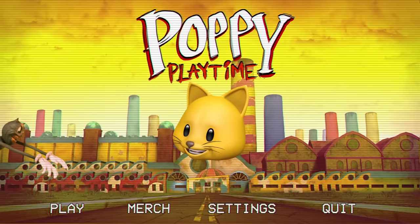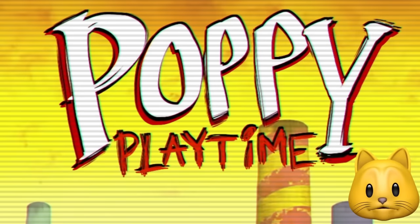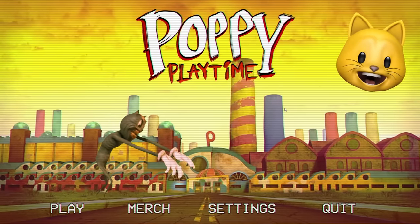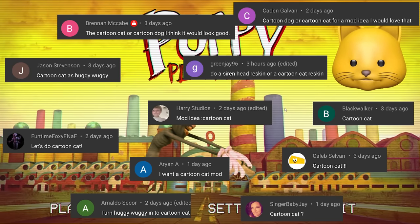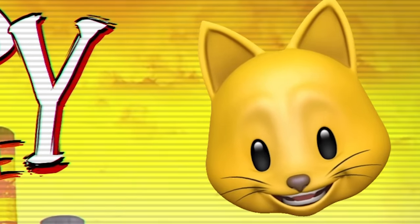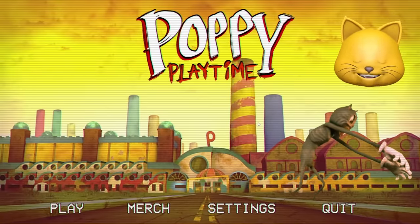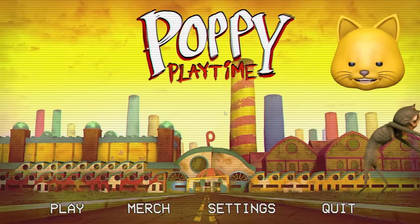Hey, everyone! It's your friend Think Noodles! And welcome back to another Poppy Playtime mod! As you guys can see down here, we've got the cartoon cat. I knew that you guys had suggested it — you can see some of your comments on screen right now. And I knew you didn't mean me as the cartoon cat. You meant this cartoon cat. So it didn't make sense with his arms and everything. And now we're going to jump right into this mod.